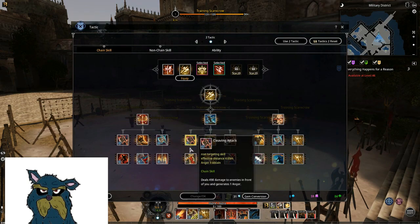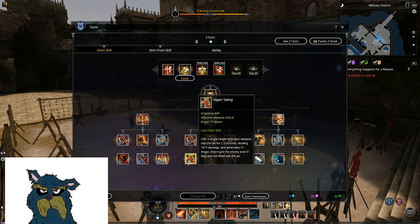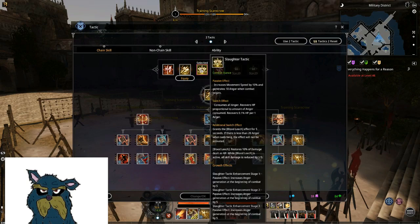Pull-in into slash into upperswing — it's pretty nice, it has some CC. It's okay-ish, I do use it.